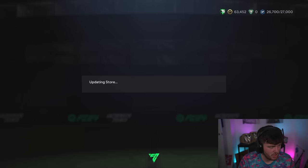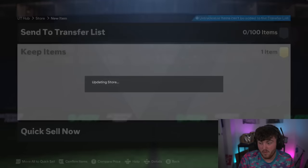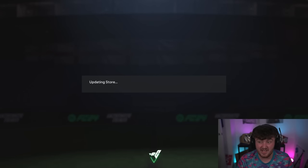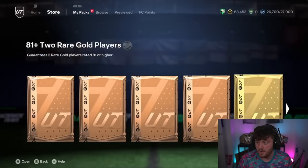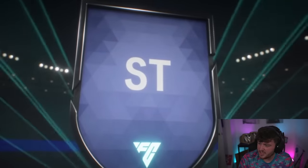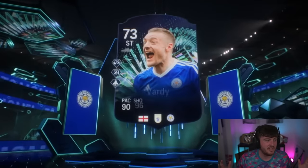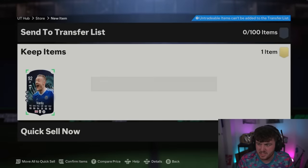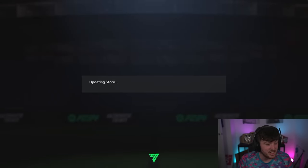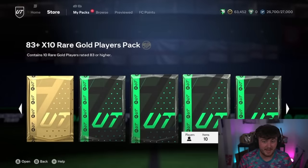Nick's opened up his 90+ TOTS pack — he doesn't know what he's got yet. It's going to be 94-rated Greenwood. That's a lot better than a lot of the cards we've been getting so far. And then we've got a Moments card — it's going to be English striker Jamie Vardy. Not bad; he's got five-star skills, fun player, playstyle pluses. He's a legend of the Premier League. That's actually better than a lot of the cards we've been getting so far.